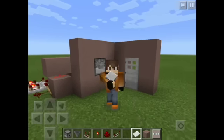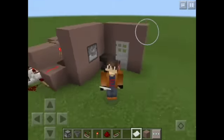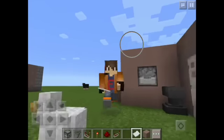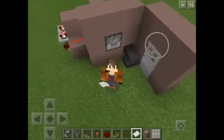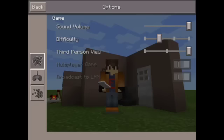Hey guys, Epic TimTam here and today I'm going to show you how to make a keycard door. So basically, you insert a keycard — the password is named TimTam for mine — and then the door opens.